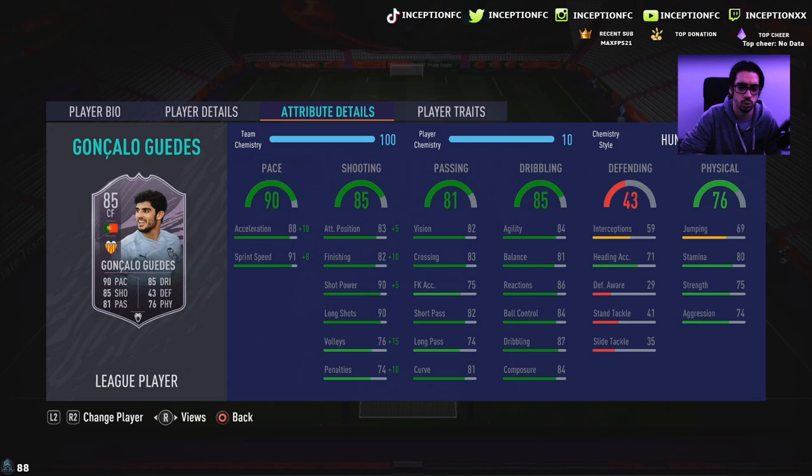Now, 82 finishing with 90 shot power at 83 attacking positioning is pretty decent for base card stats. It would also make sense to potentially give him an engine chemistry style because you'd be giving him the pace boost, dribbling boost, as well as the passing one. He's got 84 composure. Passing on the card is at 82 for short passing, 74 for long passing, at 81 for curve. Dribbling is going to be the big thing we're testing in-game because he does have the average body type, 5'10" height, with 84, 81 for agility and balance, 86, 84, 87 for reactions, ball control, and dribbling, and an 84 composure.